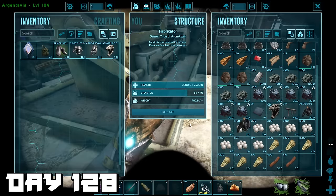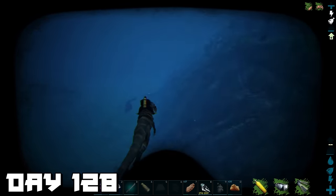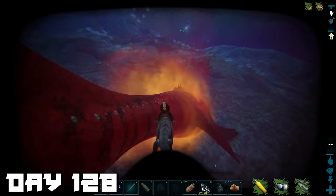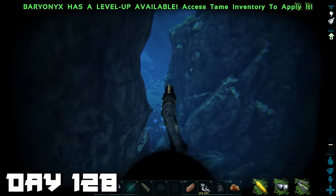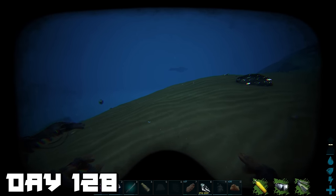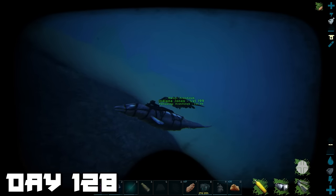Day 128 — we took a quick trip back to base to pick up our basilosaurus and repair our scuba tank, then straight back into the ocean. Not long into our trip we ran into an alpha mosasaur — which we also need as a tribute. When I'm on Indiana Jones I'm a confident guy, but I made some distance and went to get the basilosaurus out. Then the alpha mosasaur just disappeared — it actually de-rendered and vanished. We tried looking for it for ages but couldn't find it.